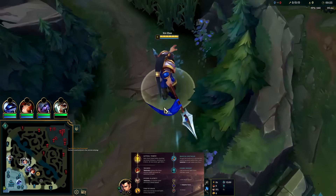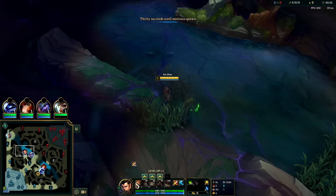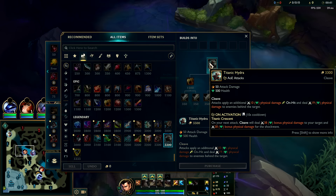Xin Zhao is an absolute beast with the new items in Season 14. Titanic Hydra in particular seems to suit him the best. The auto attack reset works wonderfully for his Q knock up since it's an on-hit, and it works really well with his passive as well, because Titanic Hydra now has an activation which is an auto reset, with loads of damage on top of that.